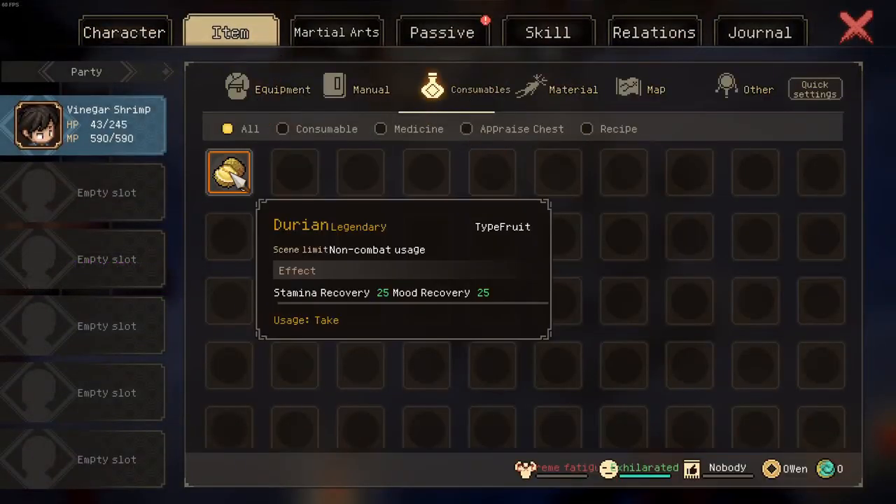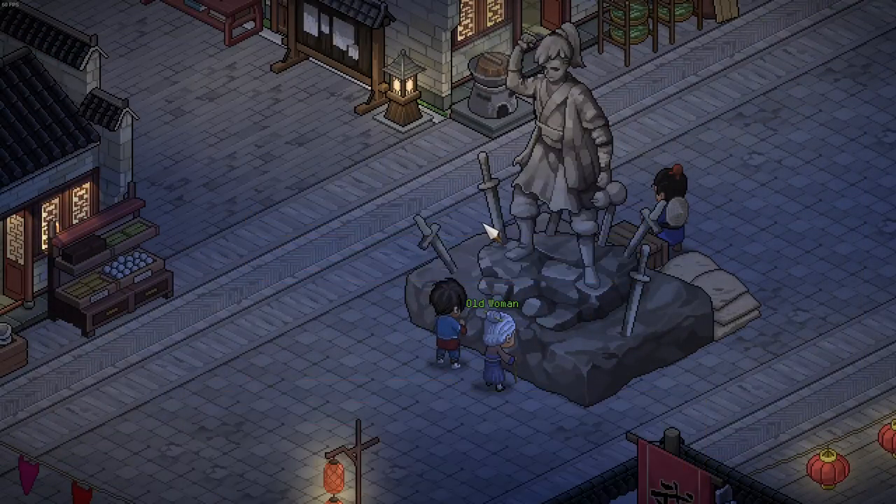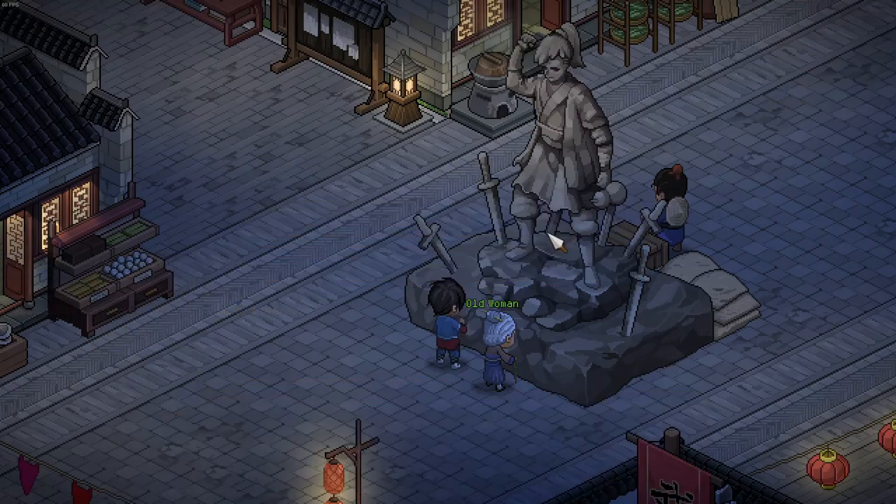Now if you then recover your stamina, you could also head to the yin. What you can do is you can pray to the people of Chuxiang, and you can see luck XP increases.